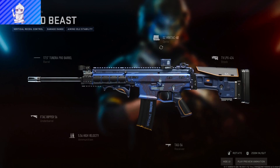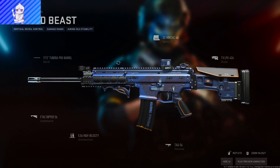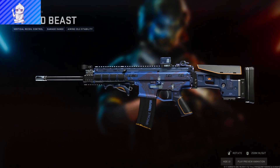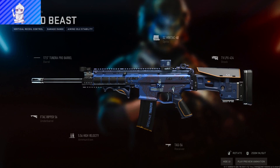The Winged Beast comes with the TV LPX stock, the SC Mini TAQ optic, 17.5 Tundra barrel, the FTac Ripper, and high velocity ammunition. The colorway looks good — I like the winged lion on it, Winged Beast sounds cool.